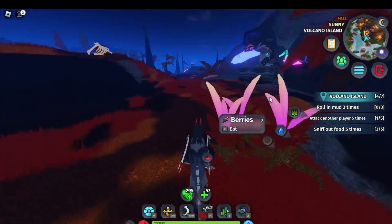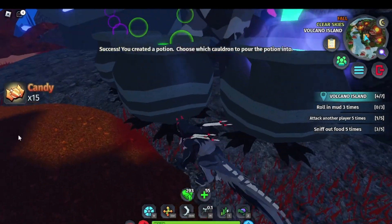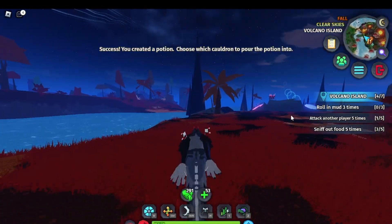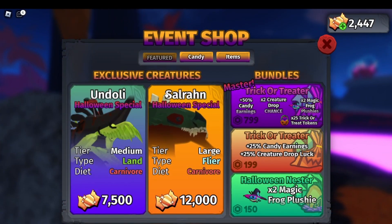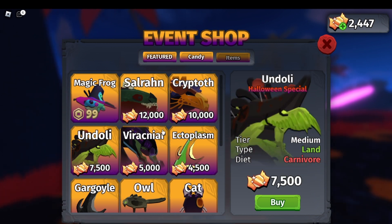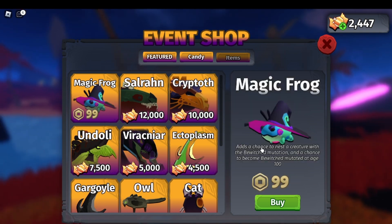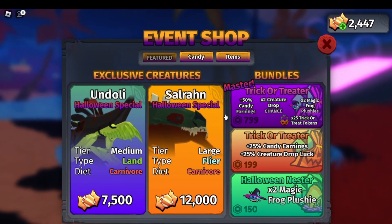Here's Jerry — I don't think he's a creature already in the game. If you give him a ghoul spirit, a werewolf fang, and a pumpkin seed, you'll make a potion. I got some candies from the featured section. They also released two new Halloween special creatures — the Salaran and the Andoli — these two were already in the game but I'm trying to get all of them. There's a bewitched mutation on one of the creatures here — they look really cool.